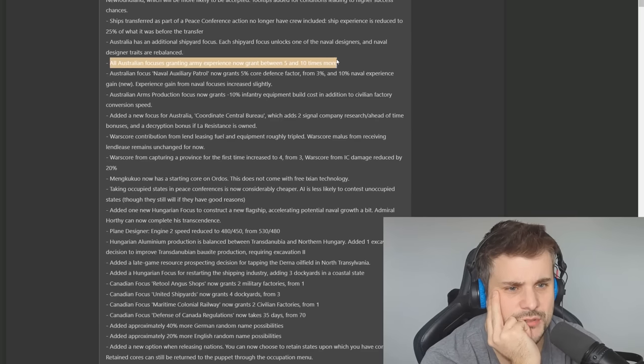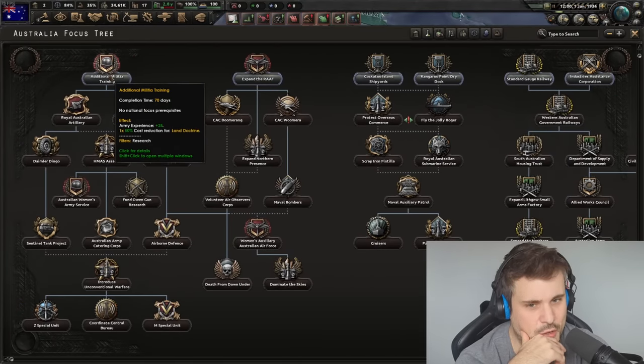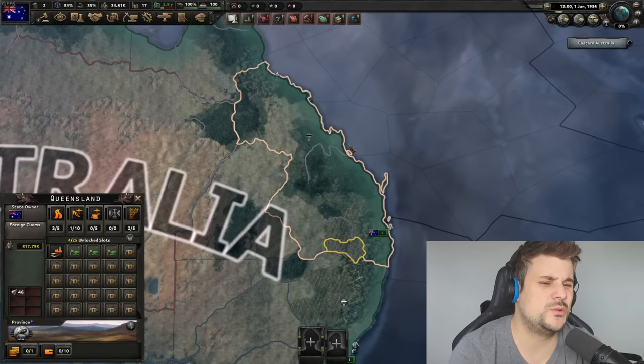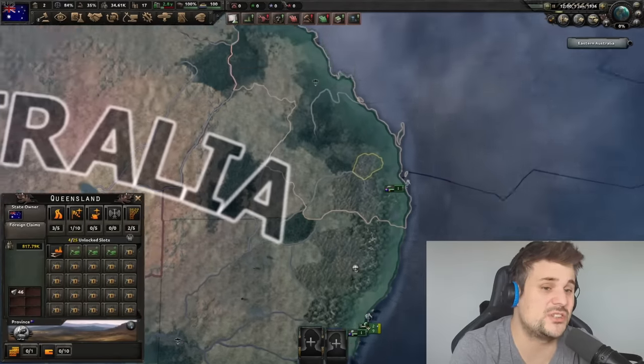All Australian focuses now grant five to ten times more XP — in the past a focus gave you five XP, now they've upped it to 25. These are actually meaningful increases. One of the biggest issues with Commonwealth nations is you sit on your hands for a very long period picking focuses because you don't have a lot of XP, equipment, or factories. You're waiting for the war to happen so you can actually do something, and it's kind of boring. I 100% support this change. I think sometimes the old expansions for HOI4 got a little too lost in history and needed to focus more on fun.